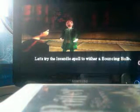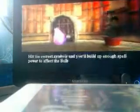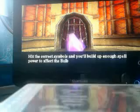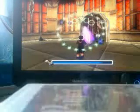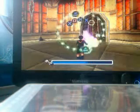Let's try the incendial spell to wither a bouncing bulb. Use your wand on the bouncing bulb by the door. Get the correct symbols and you'll build up enough spell power to affect the bulb. Incendial. Excellent, Harry. Five points to Gryffindor.